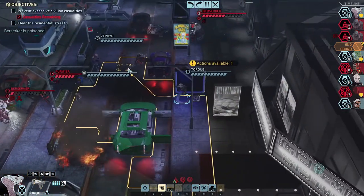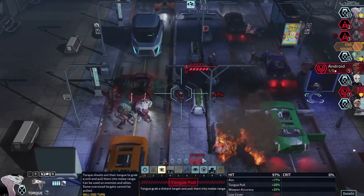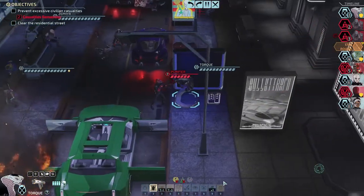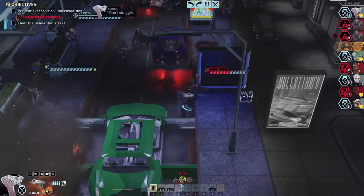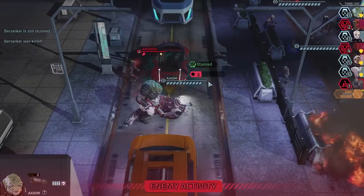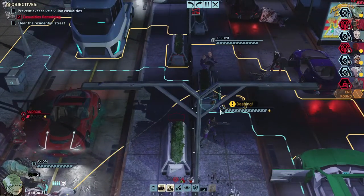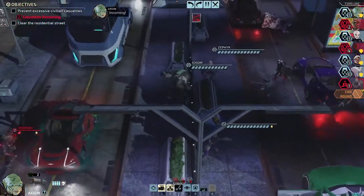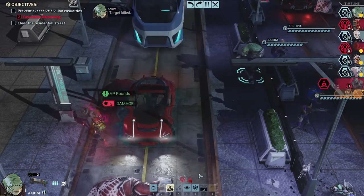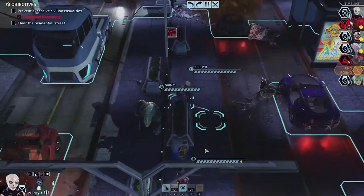I forgot poison spit won't do anything to the Android or the Purifier, but that means we don't have to worry about the Berserker on its turn — it's gonna die either way even if it wasn't stunned. Move her away now. 71% chance to fire — target kill. Never mind, I thought the car was going to blow up from that shot. I don't know why that one just blew up.